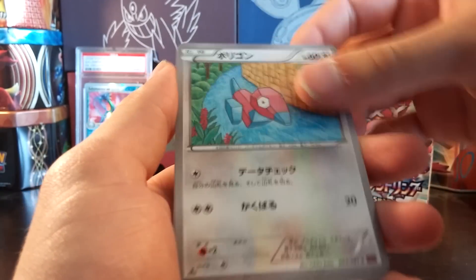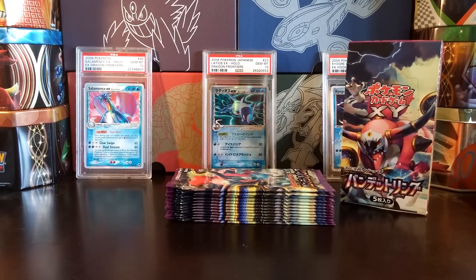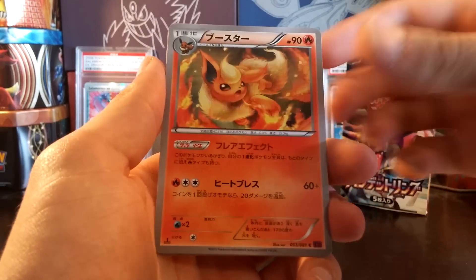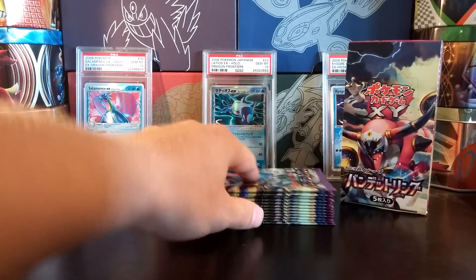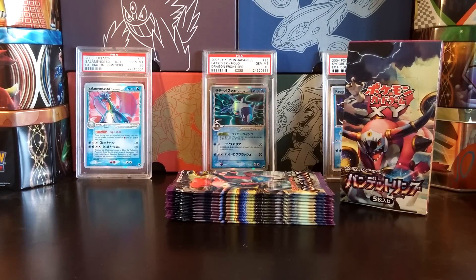Giant Plant Forest, Gloom, Ancient Trait Baltoy, Porygon, and Vileplume. I'm going to have so many extra holo cards and extra EXs. I really want a Lugia EX — I think that's all that's left for me to pull to have completed the regular set. So to get that in this booster box would be amazing, and not have to buy a Lugia EX.